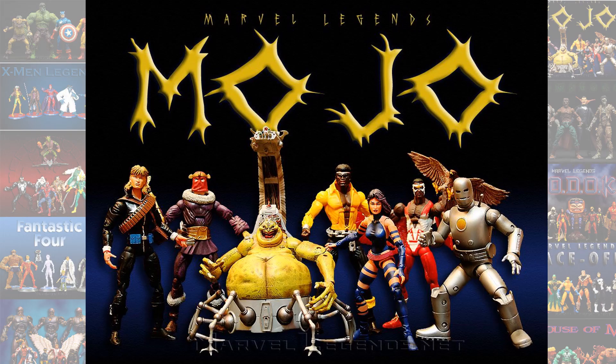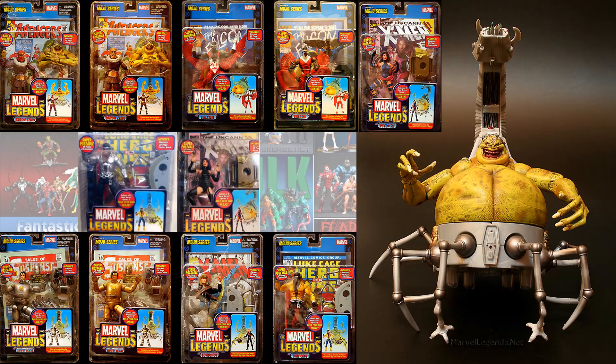Next is Mojo. To build Mojo you needed to get one of the Baron Zemos, one of the Falcons, Psylocke — who had a very rare variant along with Luke Cage — one of the Iron Men, Longshot, and Luke Cage.